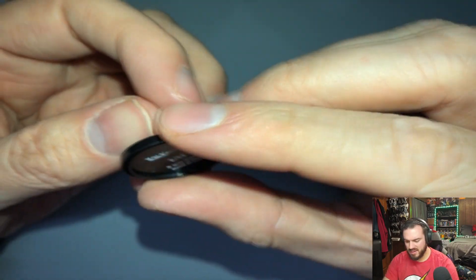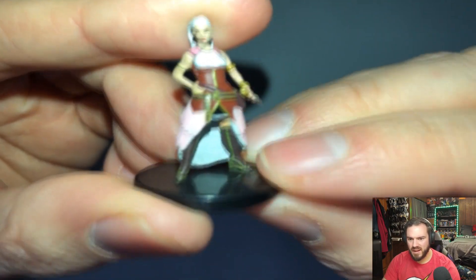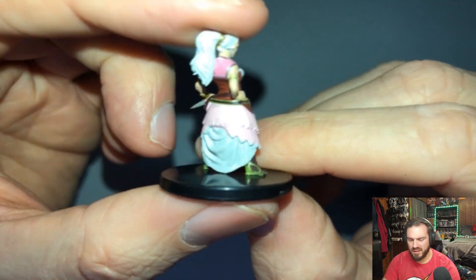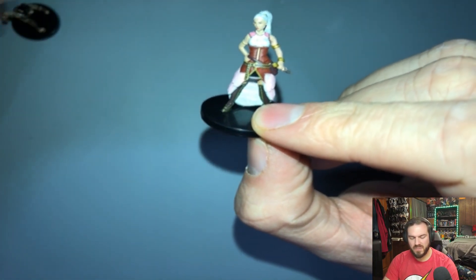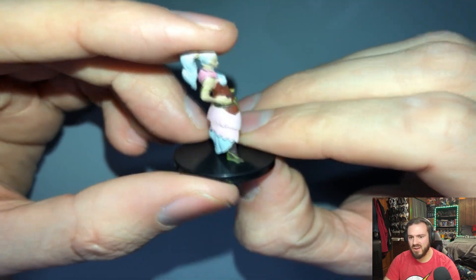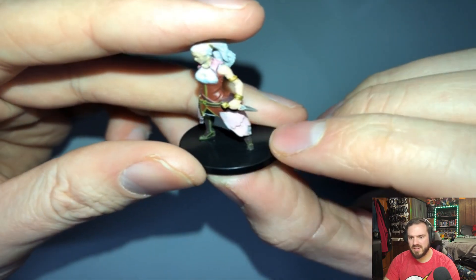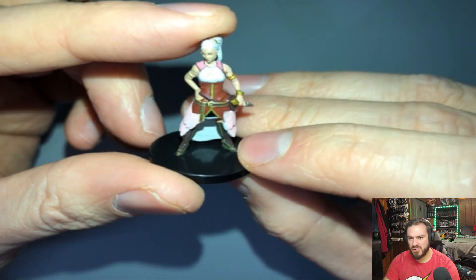Our final small figure is definitely new — it is a Kalashtar. These are kind of like elves but a little different. She's got a cool dagger, very cool figure. I really like the pink on her — these browns and yellows are the colors I think of for this set, not really this pale pink, but it still kind of gives that desert-y look, which is nice.